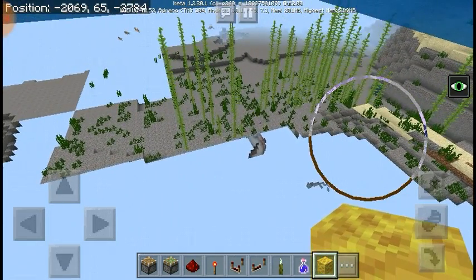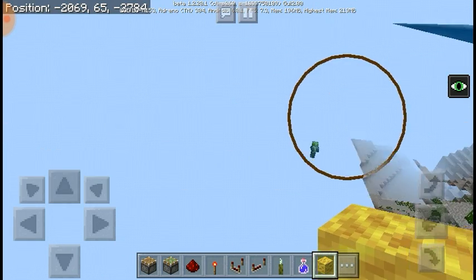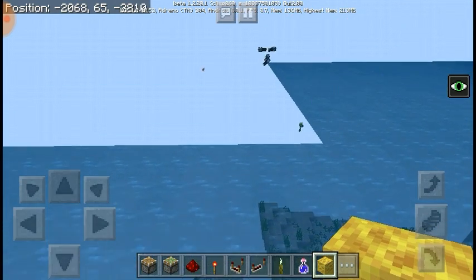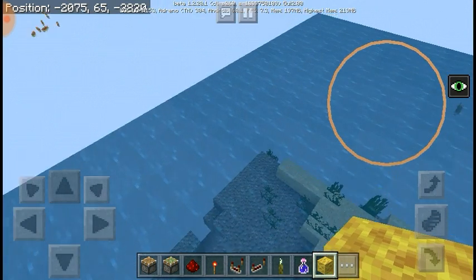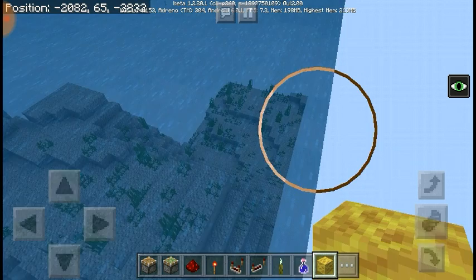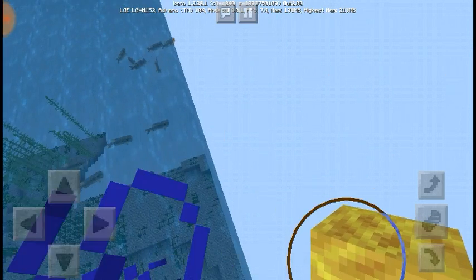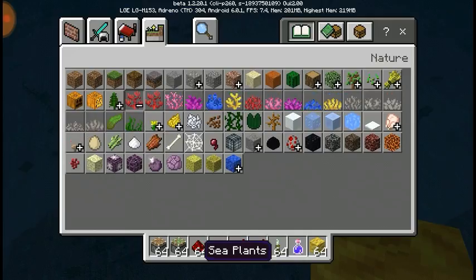One suggestion I do have for finding buried treasure is to load in the chunks really fast, because whenever you do that you can only see entities, and you can see the chest — which is what I did with trying to find my pots of gold. One thing with the fan coral — I like how whenever you click on an open thing it's like sea plants.